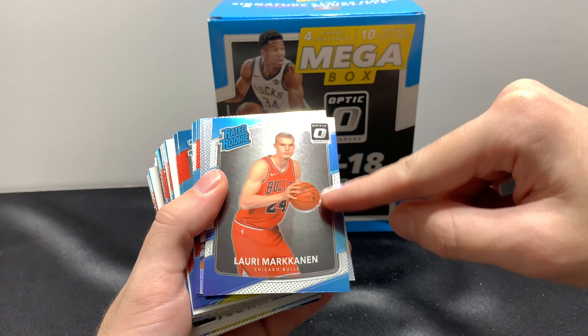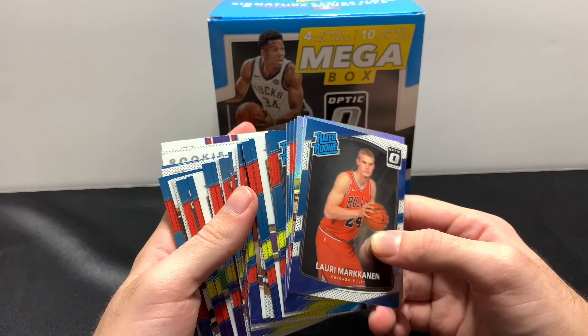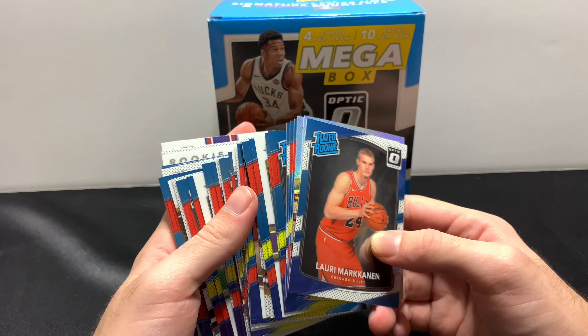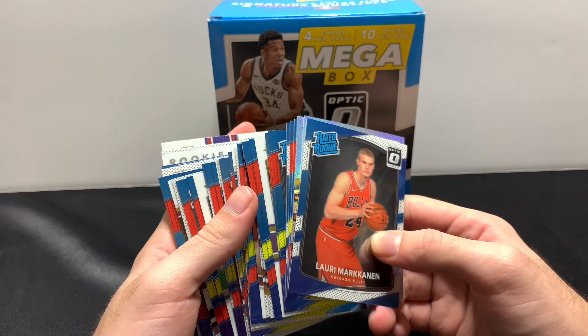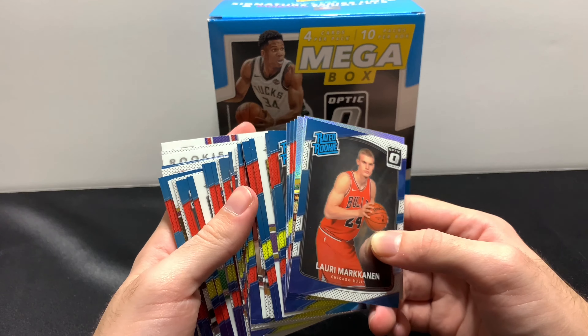The holos were a little underwhelming, and you did see the red and yellow prisms as well. I'll have to go back through these and pull the big guys. Mark Cannon was probably the best rookie I got other than the Donovan Mitchell. Hope you guys enjoyed that video — fairly quick one. Let me know how much of this stuff you purchased and if you like these cards. I like Optic when it doesn't have thick borders — it's just a lot more smooth. That would be it. Hope you guys enjoyed and I will see you in the next video. Thank you so much for watching. Bye!